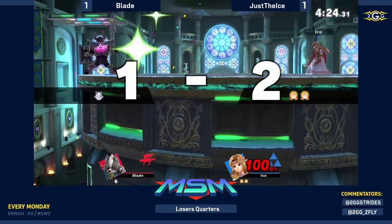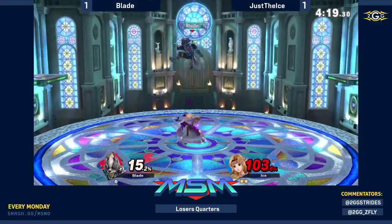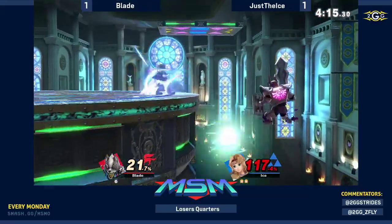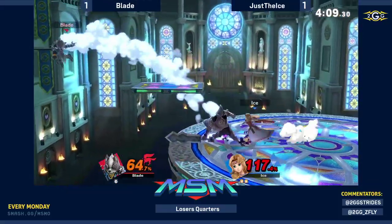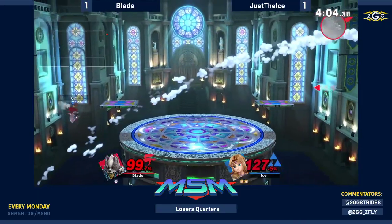Try to stall out, try to be cheeky. Even with the wall jump there — definitely did not need to die in that situation though. There's the other drag down to up tilt, charging up the trap. Nairs on the wolf flash yet again.